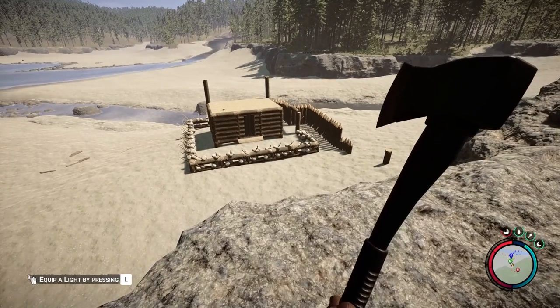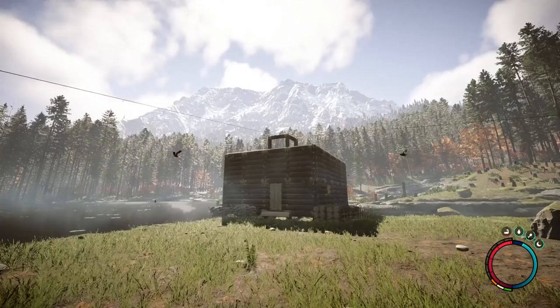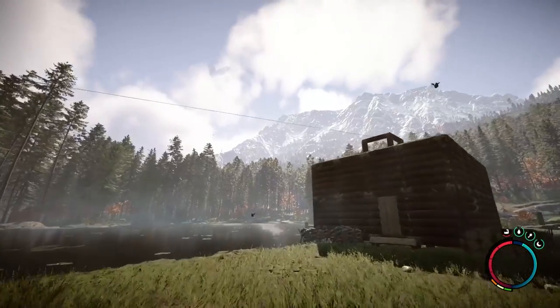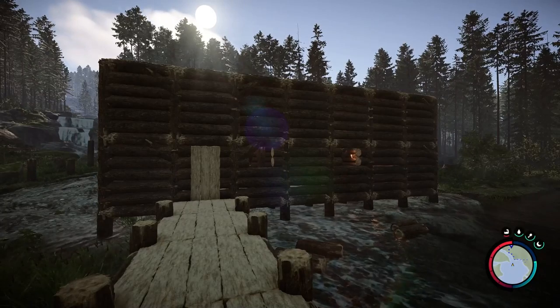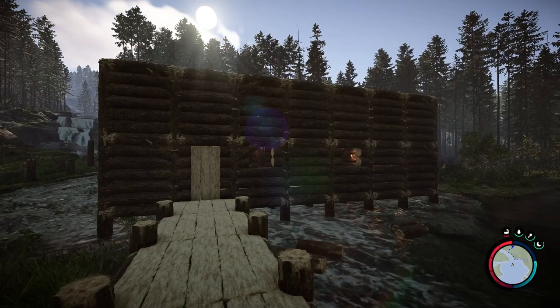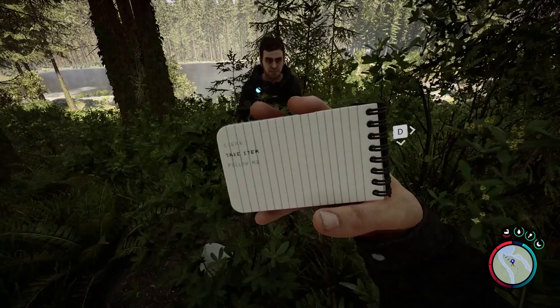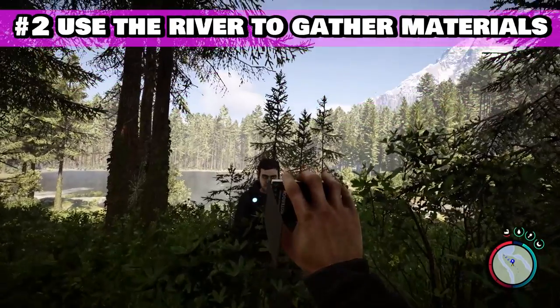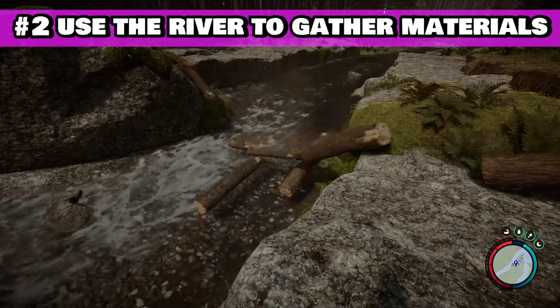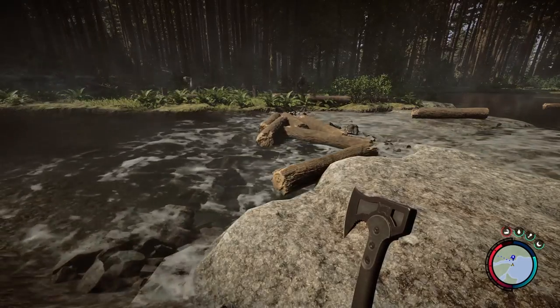Unless you're diving right into the story, one of the first things you're likely to do is build a base. Make sure you're doing it by freshwater and downstream. While this gives you ready access to fish and water to stay alive, it also has the added benefit of making your farming way easier. You can actually order Kelvin to clear ground while standing right next to the river, and you'll find that a ton of extra logs end up floating right down the stream, landing next to where you want to build.